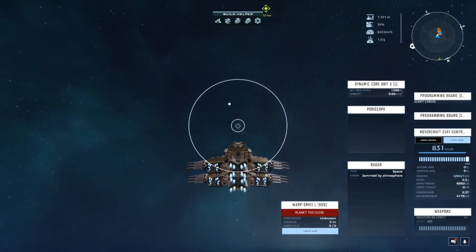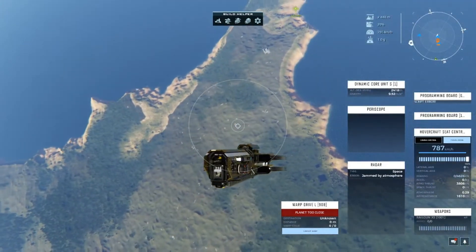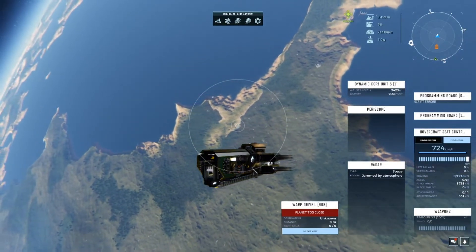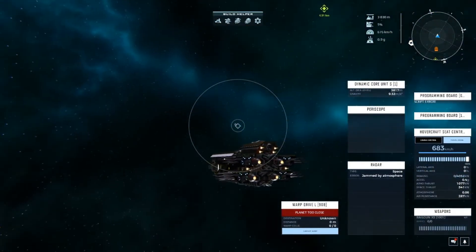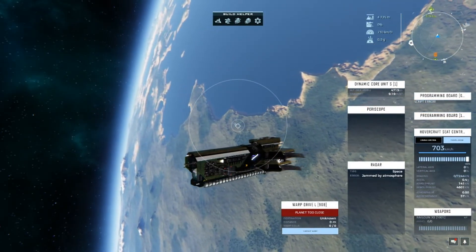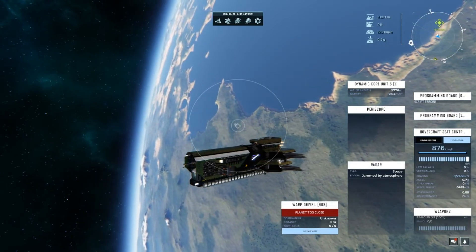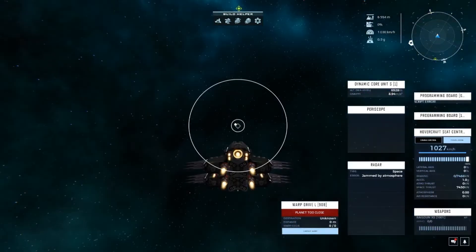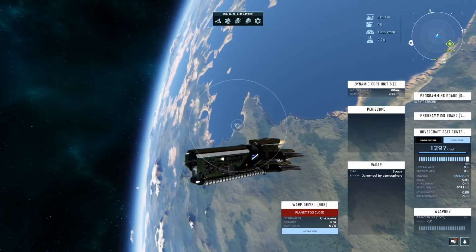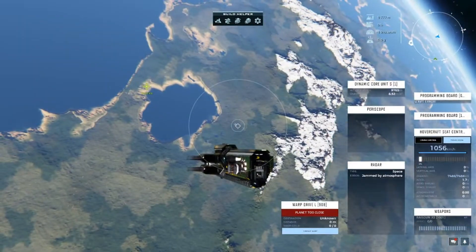This can go straight up and punch right out of the atmosphere with zero issues. The space engines are kicking on now. Top speed is 1,100 kilometers an hour before you start running into problems — you will burn fuel fairly quickly beyond that. As you can see we're already beyond that point, and I can keep accelerating. Let's go ahead and slow down so I can head back.